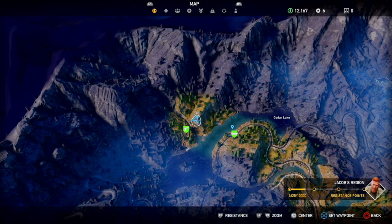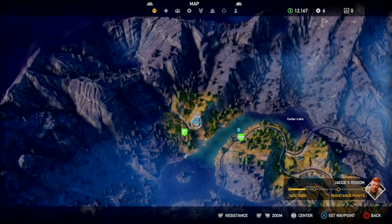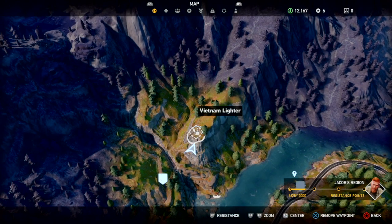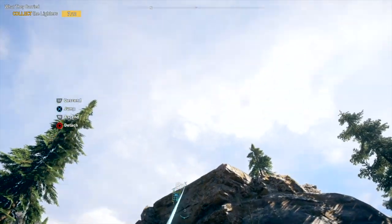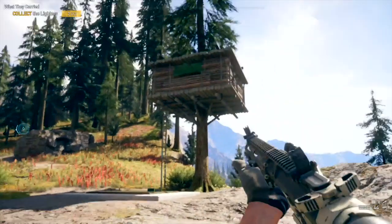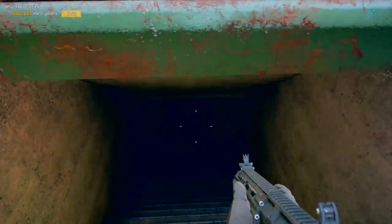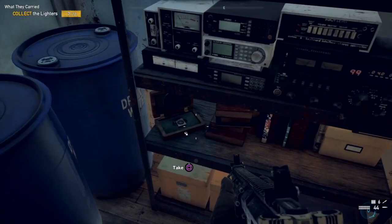Joe's lighter, lighter number eight — head way up north in Jacob's region, almost as far north as the map lets you go, just to the left of Cedar Lake. You'll need to do some rock climbing and grapple to the top of the rock face. The bunker will be in the open next to a wooden structure at the top. The lighter is on some shelving right next to the blue barrels.